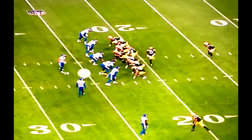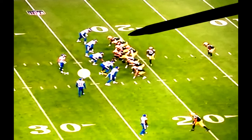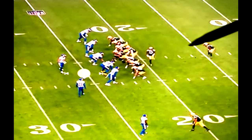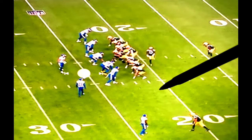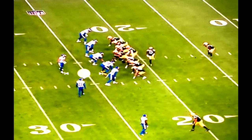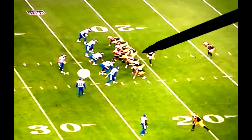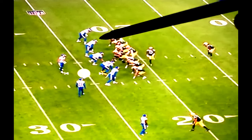This is second and four on the Green Bay 23-yard line. Again a three-point stance by Billy Turner — basically the same play, but no fullback in the backfield. Devante Adams goes in motion toward the wide receiver, and Billy Turner in his three-point stance is going to drive block against Aaron Donald.